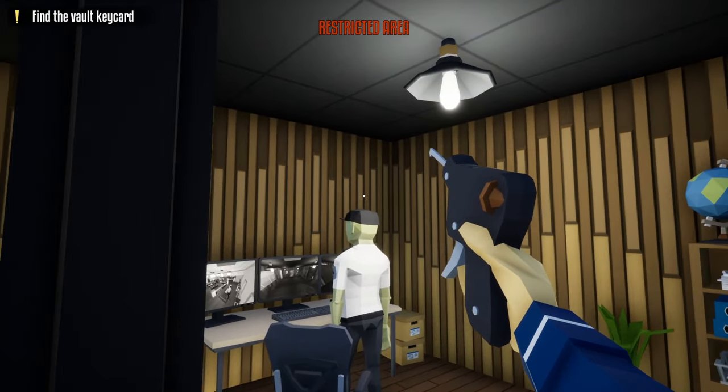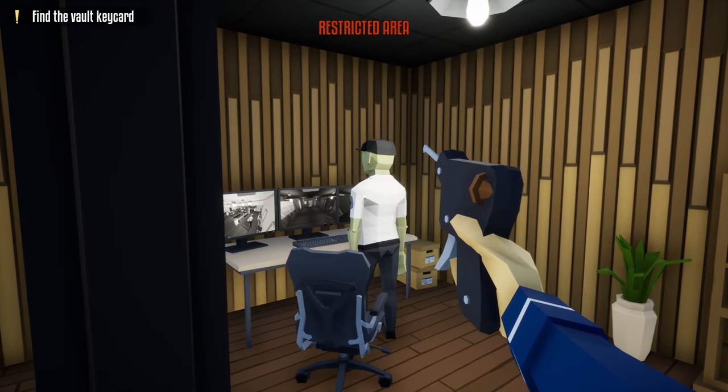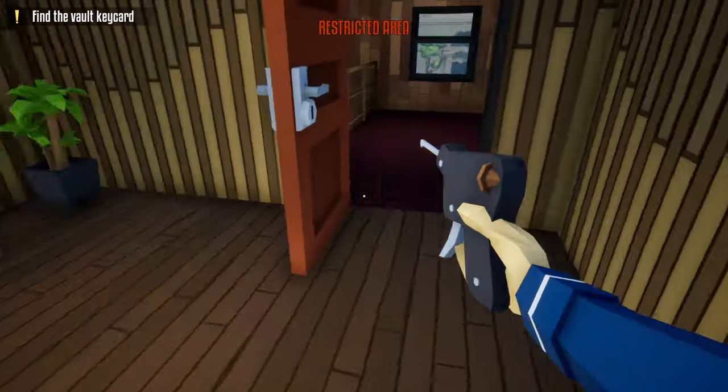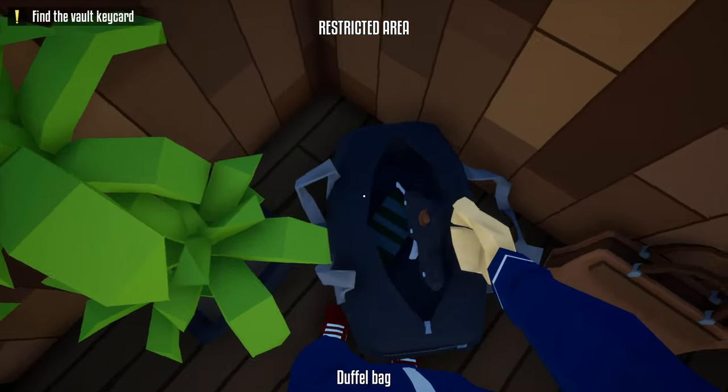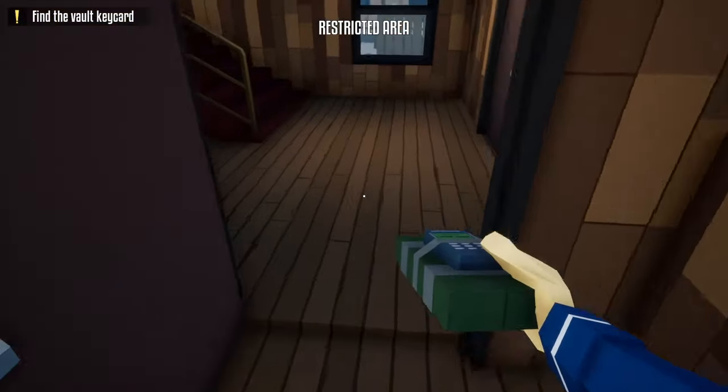For the next step, we're going to use a C4 to take out the guard that's watching the cameras, so we don't have to worry about cameras for the rest of the heist. Head back downstairs, take our lockpick, and place it back in our duffel bag.